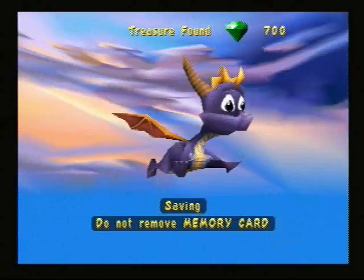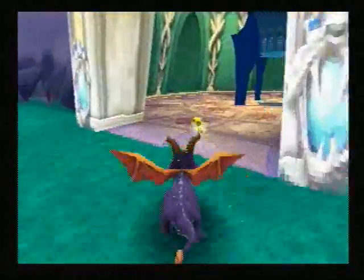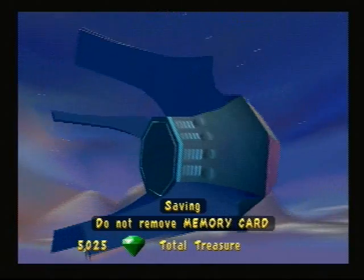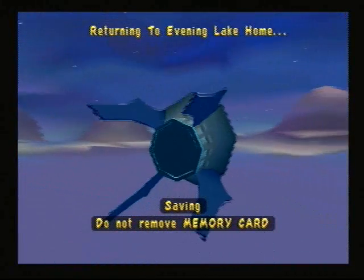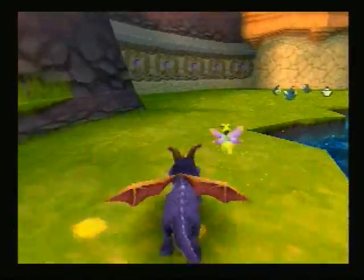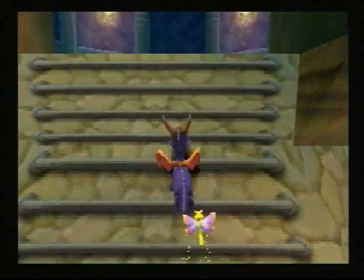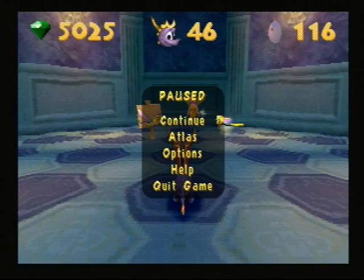Now we know how to use Agent 9, so we can go back to Fireworks Factory and finish the level off — that's what we will do. Back to Evening Link. First I'll do Sparks' bonus world to get an extra hit point, which is very useful for Agent 9's level in Fireworks Factory, because that's a doozy if you're not careful. And there it is. Next time we'll do Starfish Reef — my least favorite bonus world. This is Game Master Cody signing out.